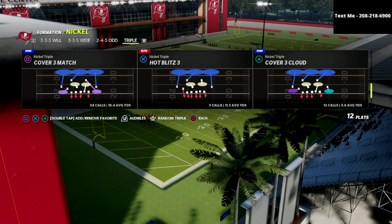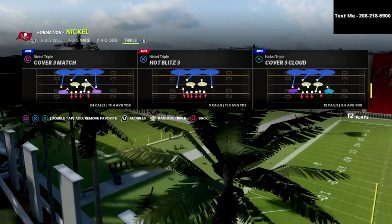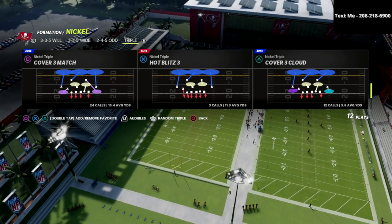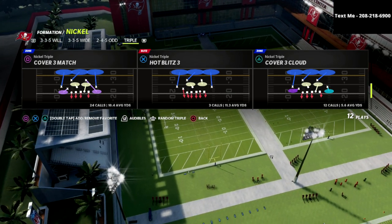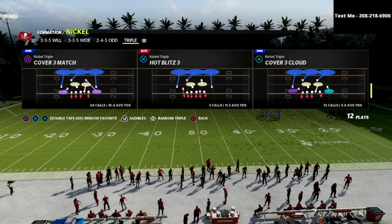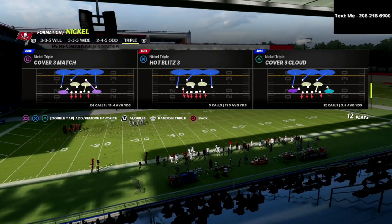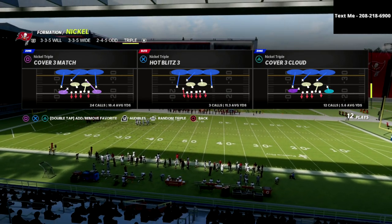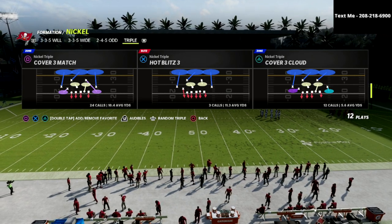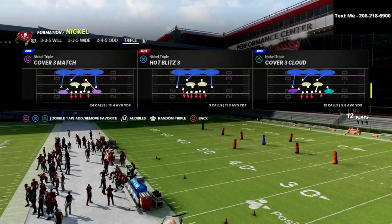If you want my entire nickel triple defensive guide, join my Patreon. Membership gets you instant access to every guide I've released so far this Madden season and every guide I release while your subscription is active. For just $10 a month you get every offensive and defensive ebook. In Madden 22 I've released 12 ebooks — eight on defense and four on offense — covering coverage schemes, pressures, run defenses, red zone stops, and more. You can cancel whenever you'd like.